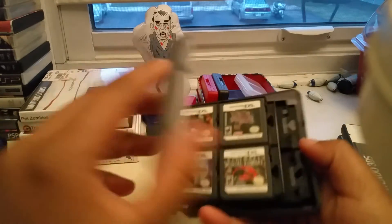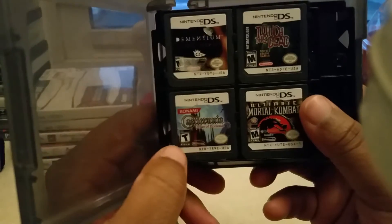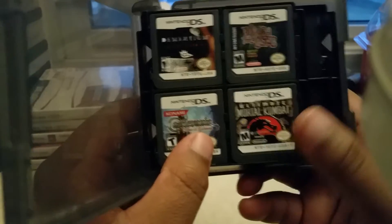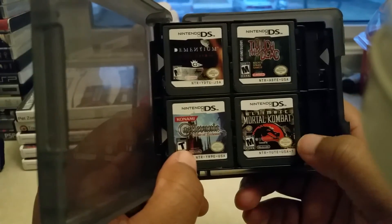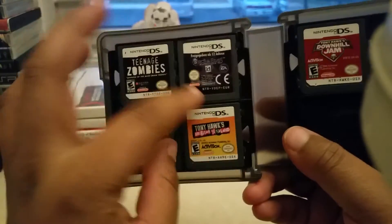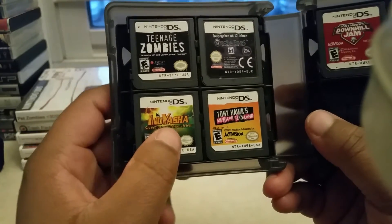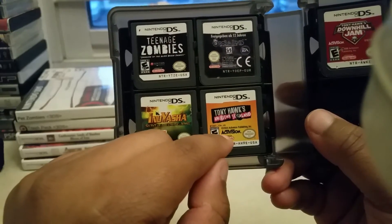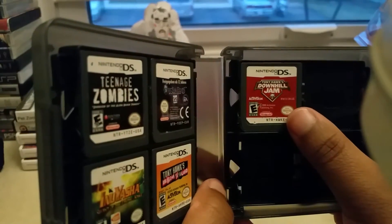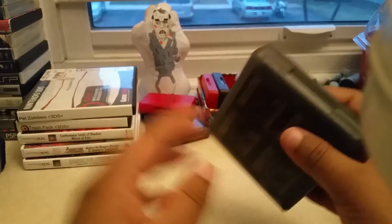In here I have Dementium the Ward, Touch the Dead, Castlevania Order of Ecclesia, Ultimate Mortal Kombat, Teenage Zombies, Orcs and Elves, Inuyasha Secret of the Divine Jewel, Tony Hawk's American Skateland, Tony Hawk's Downhill Jam, and then I have seven open spaces on that one.